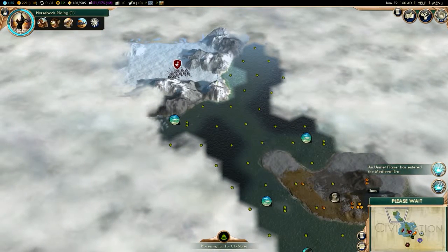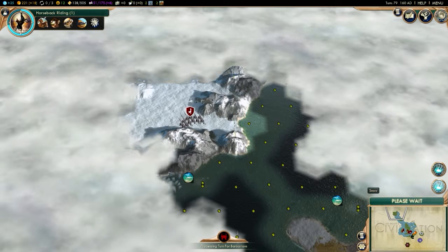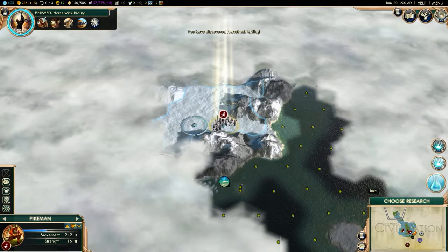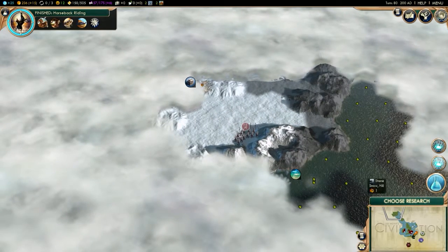Nice — they're done healing, we'll continue our journey. A horse! A horse, my kingdom for a horse. There's some stone, which I'm never gonna use.